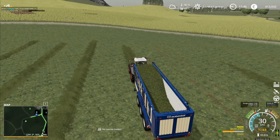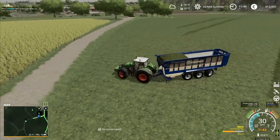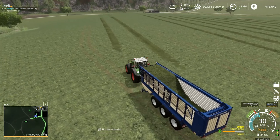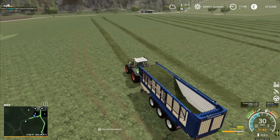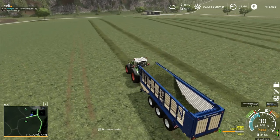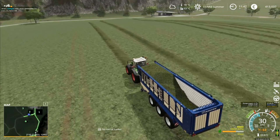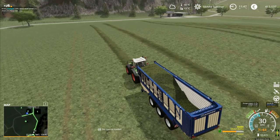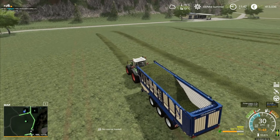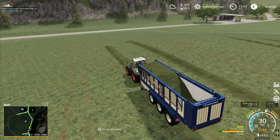One thing we will have a slight problem with is the patches in the field. Some of those were from drought and some were from germination failure, so we've got a few patches across the field. The AI vehicle extension is really good because it follows the edges of the field, but it could have a slight problem with those patches. We'll have to see how that pans out. It'll be late summer that we'll be harvesting that.